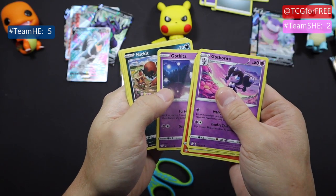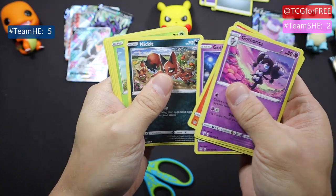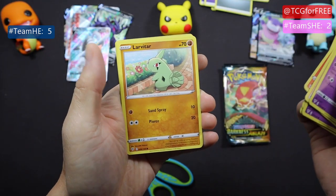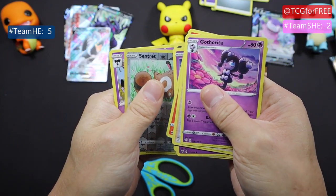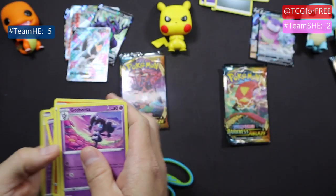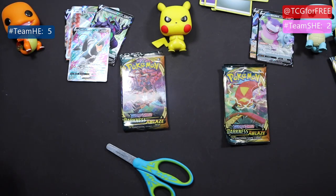Combusken, Gothita, Gothorita — there you go, Nicket, Shelmet, Larvitar, Grimer, Centret — and nothing. Wow. I think we got the whole evolutionary path on this one — yeah, nice.